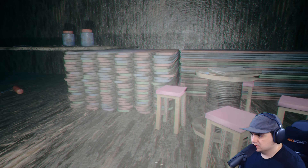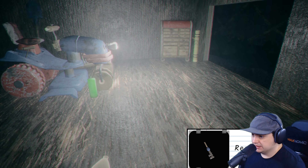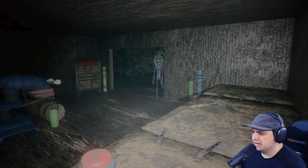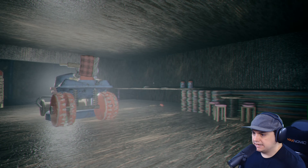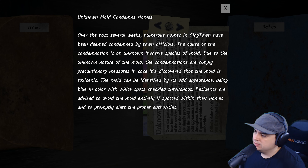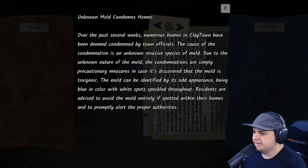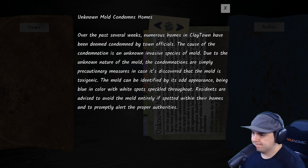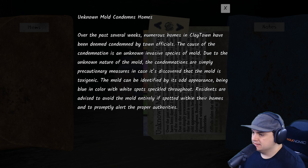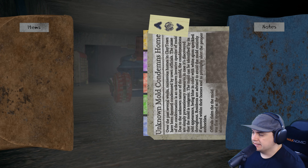We found the shed in the backyard - found a key, moldy newspaper, reading room key. Why are those guys back? Can you stop? This goes back to the basement but I want to explore out there. I need to read my moldy newspaper: 'Homes in Claytown have been deemed condemned because of an ambitious species of mold - blue in color, white spots throughout.' Maybe this is why people were having heart attacks.